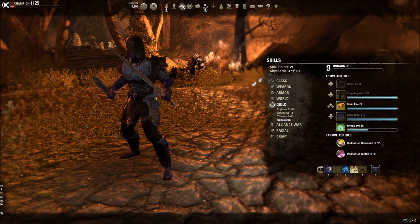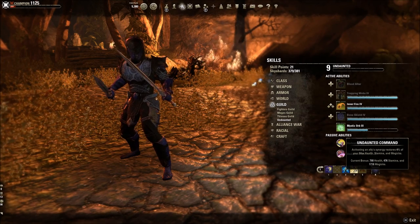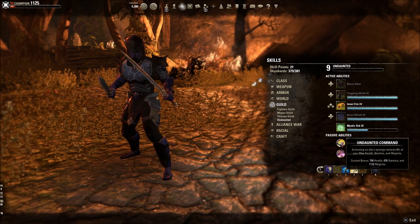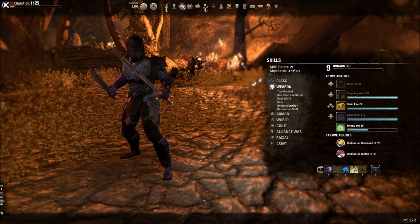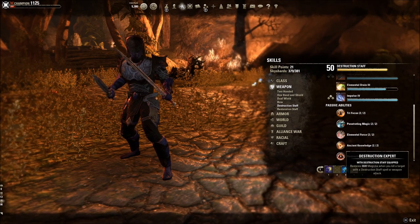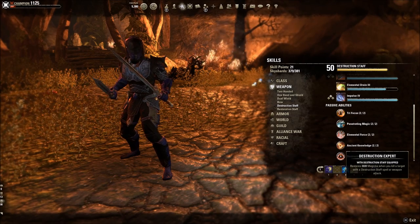Another one I highly recommend healers run is Necrotic Orb. I typically like to run Mystic Orb because it restores more magicka over time. Another source of getting magicka back is Undaunted Command, so specifically using synergies is important for a variety of reasons — don't undervalue this passive. That's another way to get back magicka.